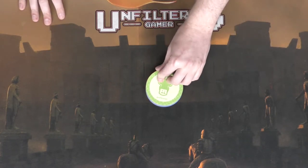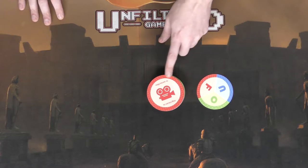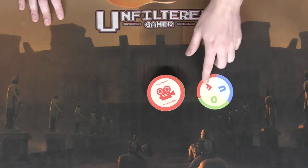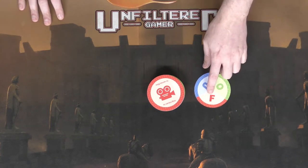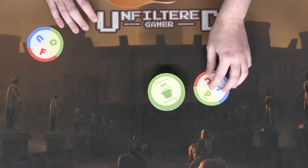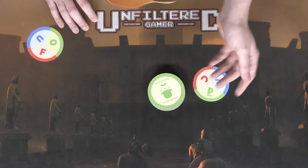The first player takes the top card of the deck, flips it over, and associates the color and letter with the category. In this case the letter is F and the category is a TV series or film, so you have to think of a film or TV show starting with F — for instance, Fargo. If you're the first to guess, you take the card and place it in front of you. The next player then flips the next card. It doesn't matter who flips it, since the fastest guesser wins the card — flipping just goes in turn order.